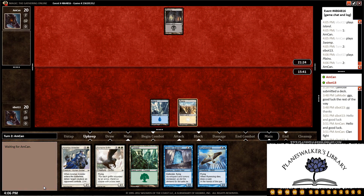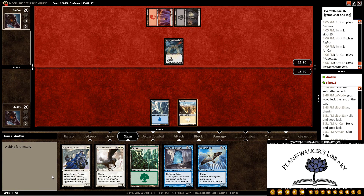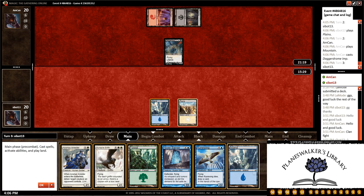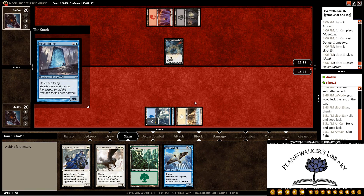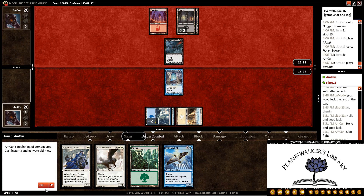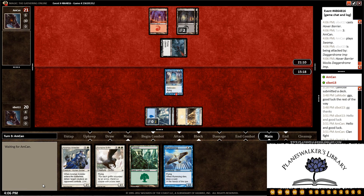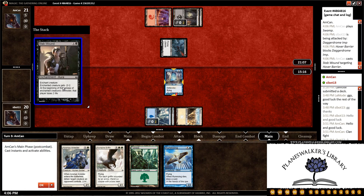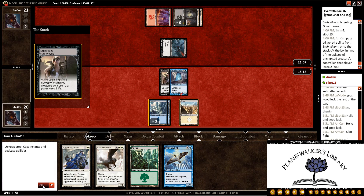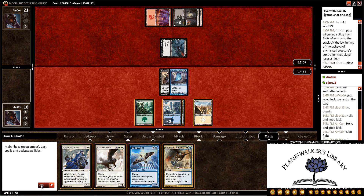We pass the turn back. We get a Dagger Drone Imp. We draw an Island — let's use our mana efficiently and play out the Hover Barrier and pass the turn back. He'll probably attack just to gain the life, which is fine. Hopefully we can draw another Plains. There is the Stab Wound, which is unfortunate. We get Dramatic Rescue, which should be pretty good for us. Let's play out the Forest and pass the turn back. I can Dramatic Rescue at the end of the turn to lose the Stab Wound.